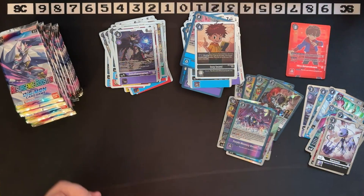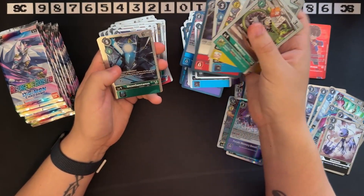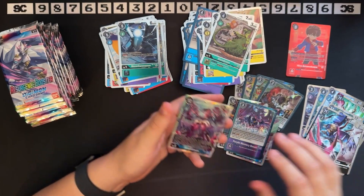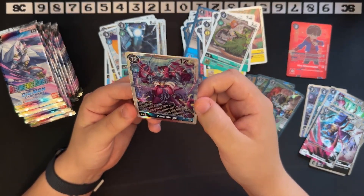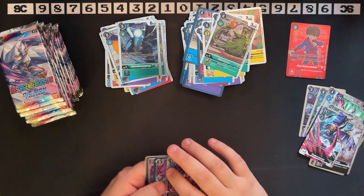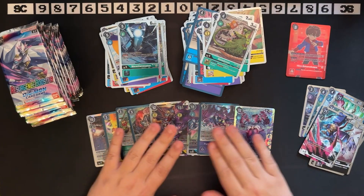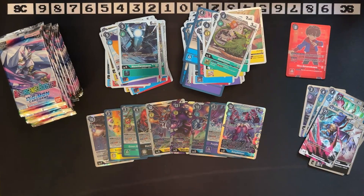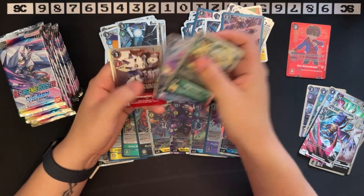Four out of six memory boosts already obtained. I'm so sad that we did not get the memory boost alt arts in this set — the way we get them is just stupid, in my opinion. Geopromon promo — like fifth or sixth version — and Amphimon, really nice texturing once again. I've heard that we only get like two Super Rares from the Ghost Game stuff.